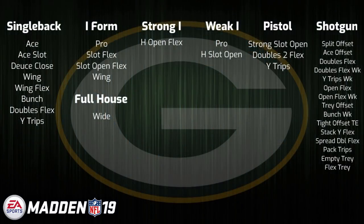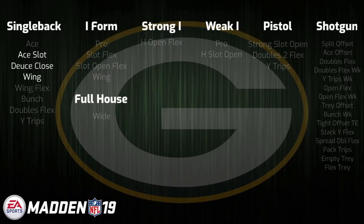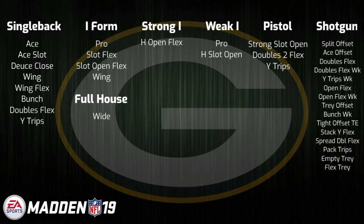Third we have the Mighty Green Bay Packers led by Mike McCarthy. Based off of what I have, it appears that the Packers playbook has gone unchanged from Madden 18 to Madden 19. This isn't a bad thing as they have had one of the better playbooks in the game over the past couple of years. In Madden 17 they arguably had the best Gun Bunch Week in the entire game, and in Madden 18 they showcased a strong ground attack out of formations like Single Back Wing, Deuce Close, and Ace Slot. With Gun Bunch Week nerfed and the run game a question mark early in the season, it'll be interesting to see if the Packers playbook remains a top selection or slightly falls off in Madden 19.